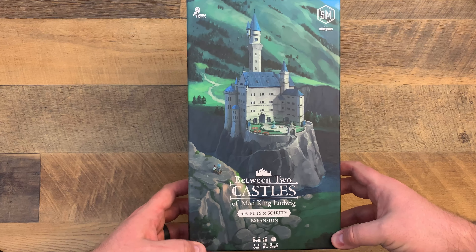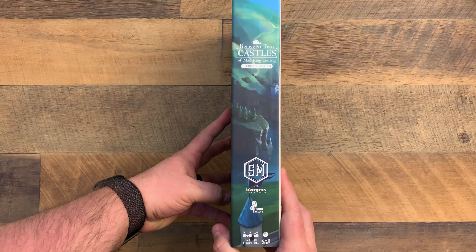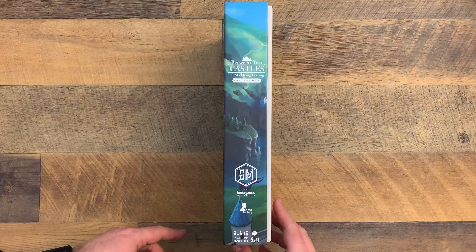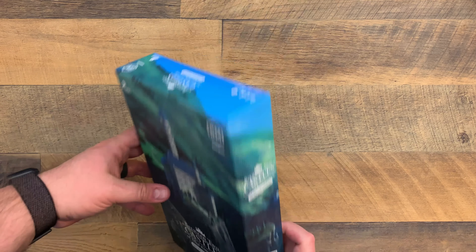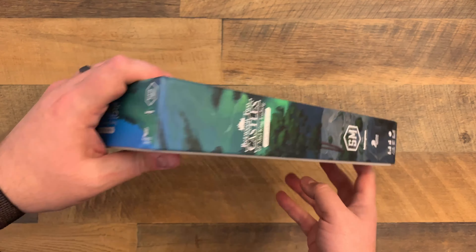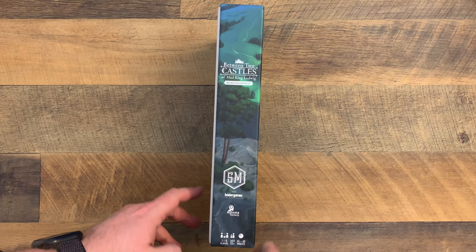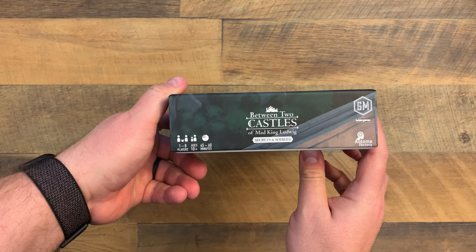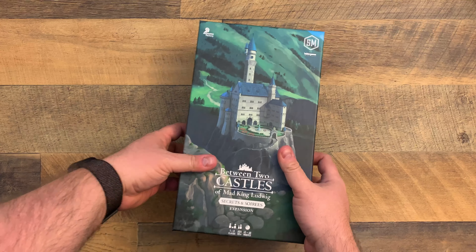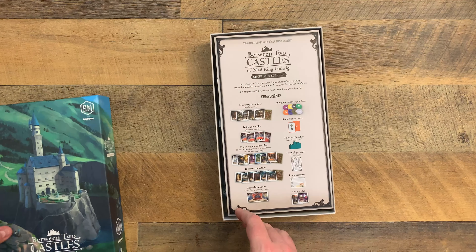Got the cover. Get the side there. Try to get the whole thing. There we go. And the top of that box, and the other side of that box, and the bottom. We'll save the front and the back for after we know what's in here.